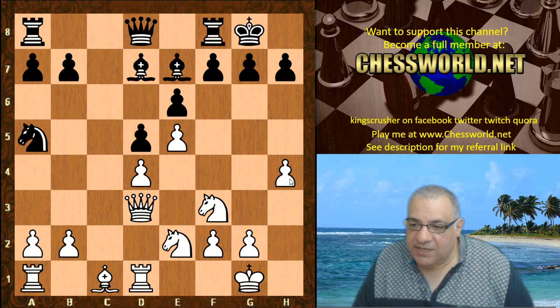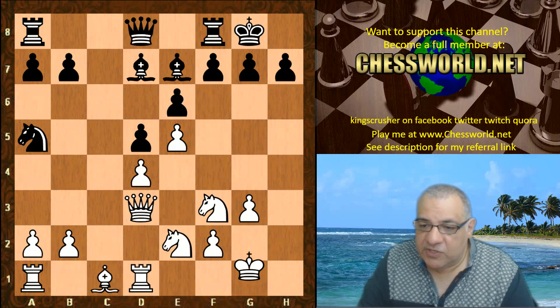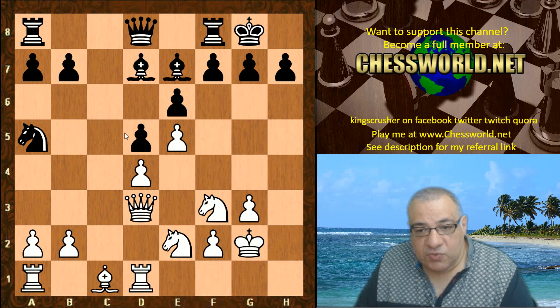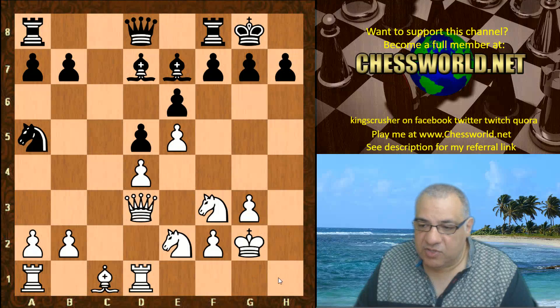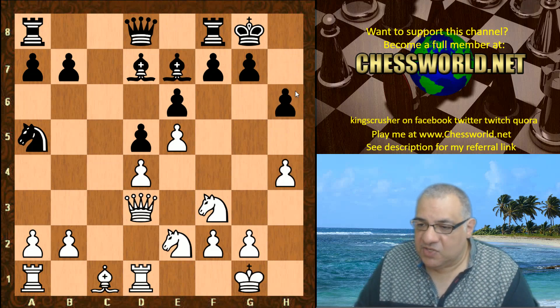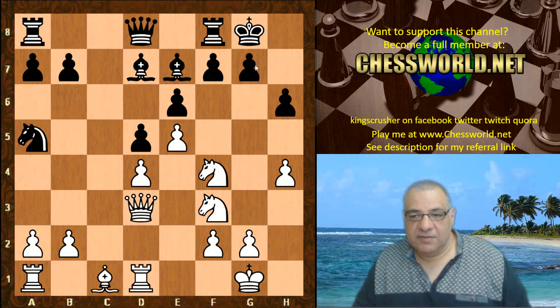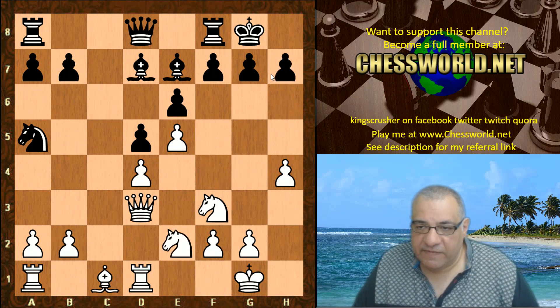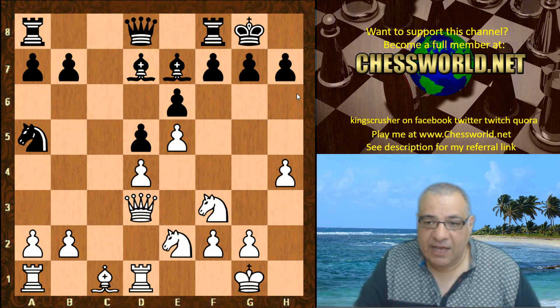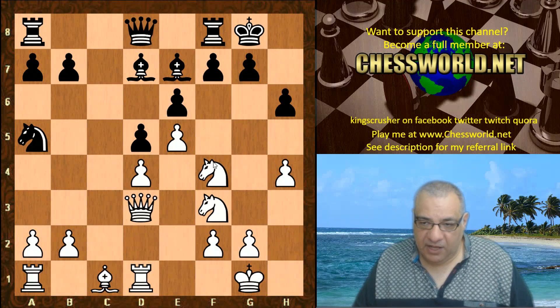Bishop d7 and now h4 — this is a standard Leela device which engines often underestimate. It supports things like knight g5. As humans we know it's dangerous to take this pawn; if taken, g3 nudges the king because the diagonal is closed — one perk of the closed center. Stockfish decided not to take and played h6. Then we have knight f4 and things are starting to build up — the h4 move prompted h6, but now we have an exposed pawn chain.